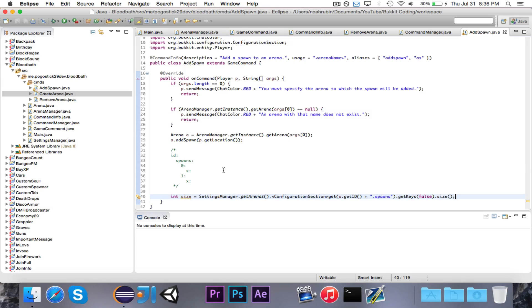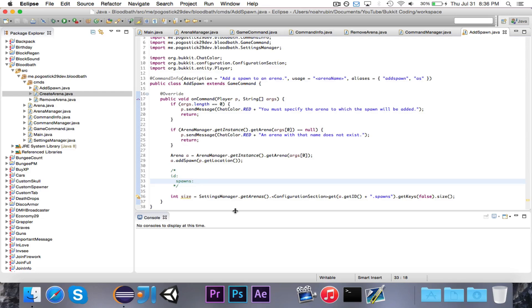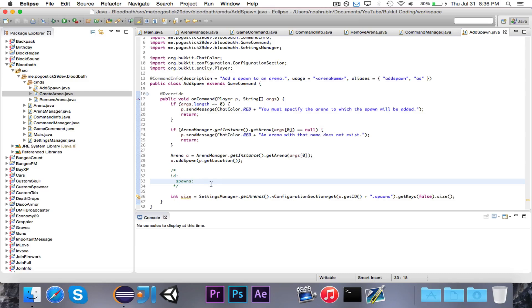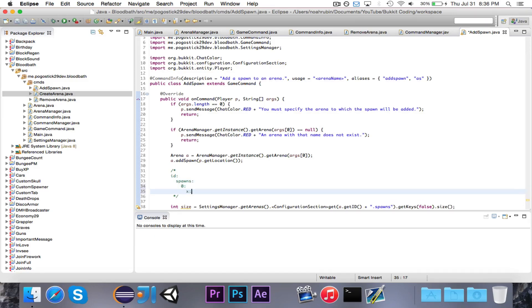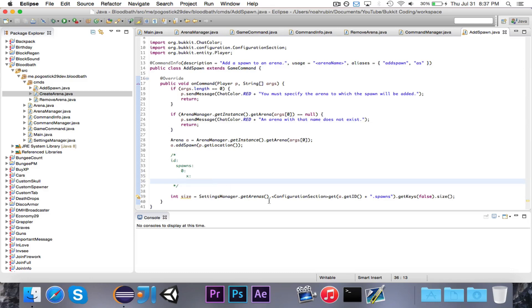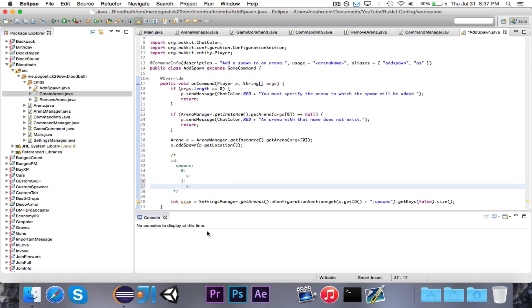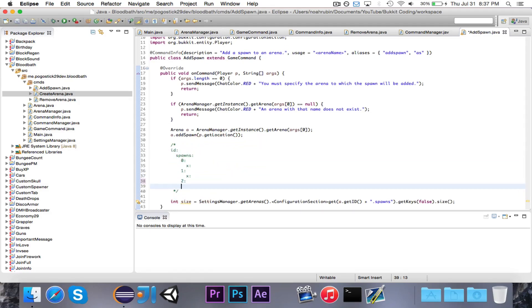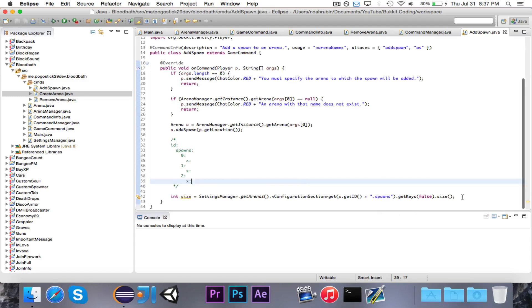So what we're doing here, and the reason why this works: let's say that spawns is empty. When it goes to get the size, it will go to getArenas, go to a dot getID which would be ID dot spawns, then get the keys and get the size. In this case it would be zero. So we go ahead and create x, y, z at position zero. The next time, size would be one, then two, and so on. So this int size is going to be the key that we use.